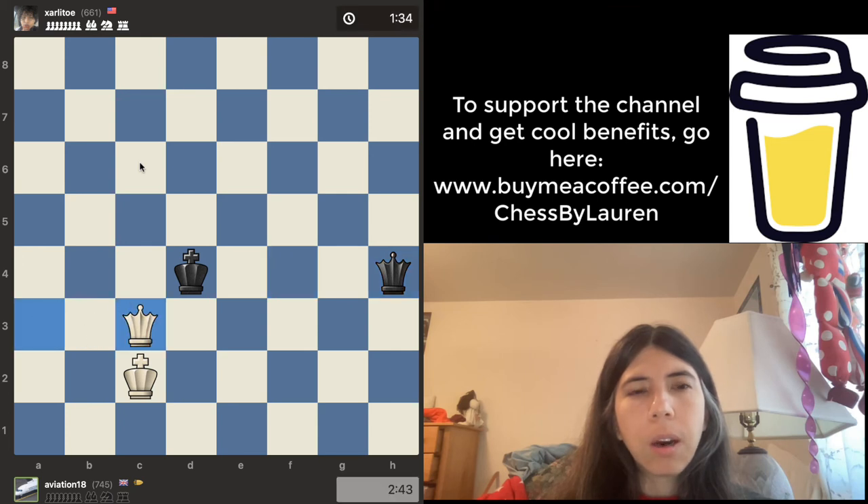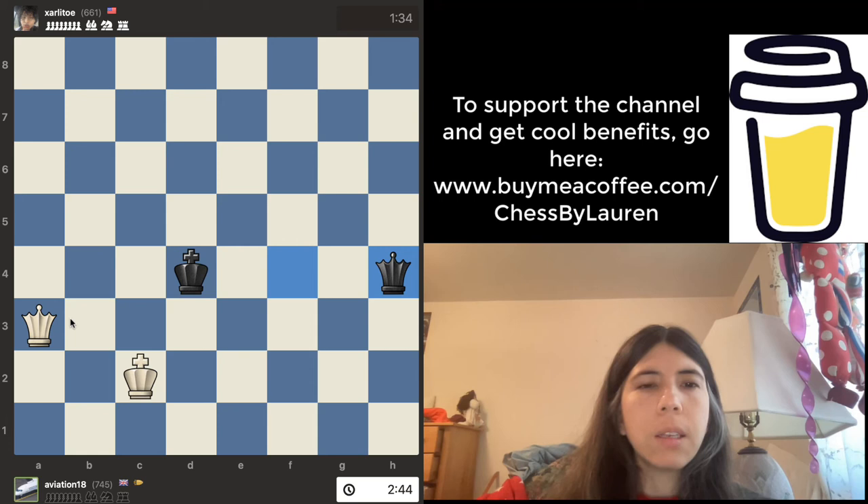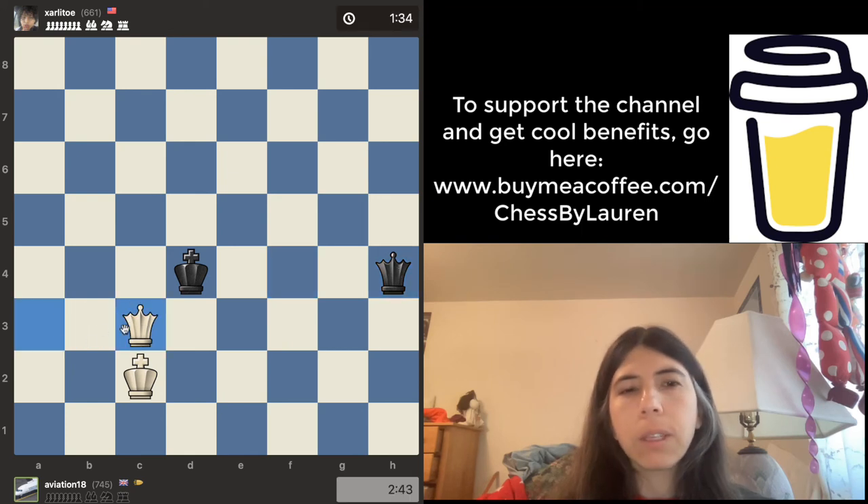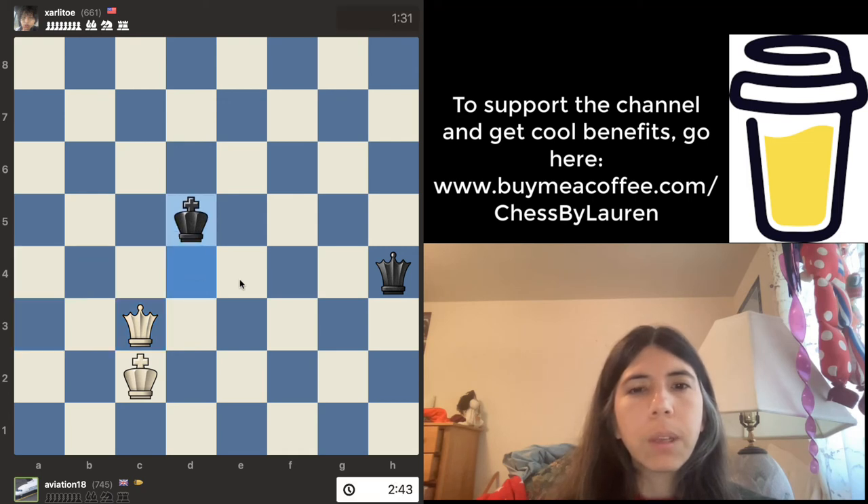So this is a big mistake. When you play chess, you want to consider all checks. Notice the king and queen are all on the same line — if that's the case, you want to move the queen on the same line as the king and the queen. This is going to be a skewer. So once this king moves, the queen can just take the queen and then white is winning. Aviation 18 should have gone A4 or B4 to do the skewer. King goes there — and then this should be a draw.